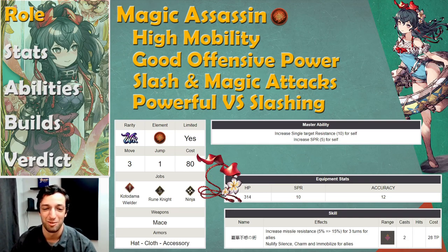Let's go on with the actual review now. Summer Ketone is a high-mobility magic character. She mainly has short-range attacks, and she uses slash and magic, and increases your party's resistance to slashing, which is fairly interesting. I think she's a great counter for ice units and for slash units, so you can pair characters like Auron or Freyavia Yashil, especially against her.